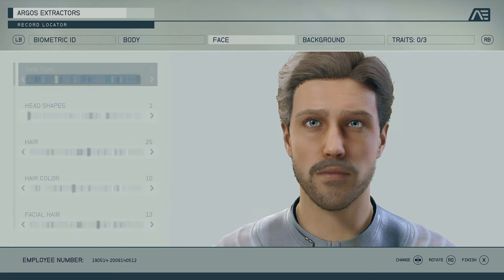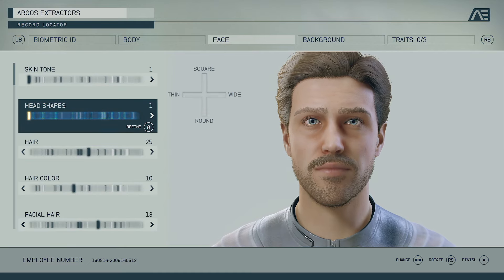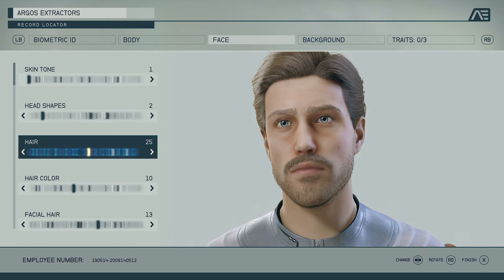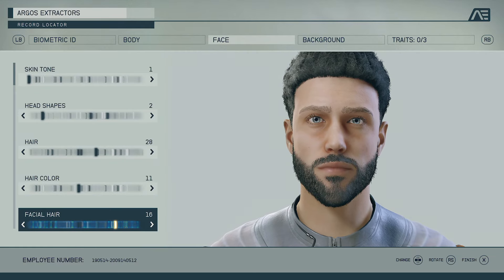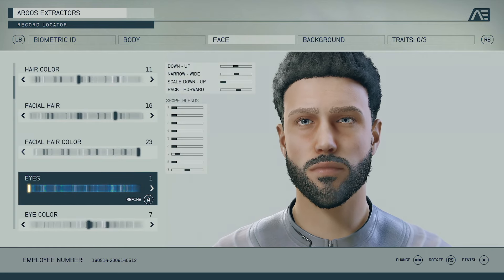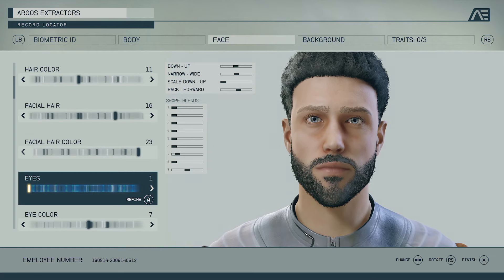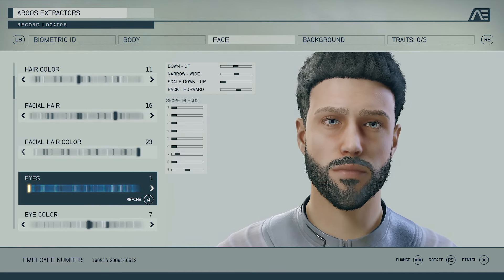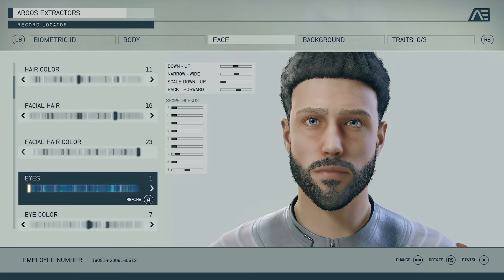You can customize skin tone, then go into your face and change face tone, head shapes, and refine as you see fit. There are quite a few hairstyles to choose from, hair colors, different types of facial hair, facial hair color, different eye types, and the ability to refine all of these. People have done some really creative things with the character creator, so there's a lot you can do here.